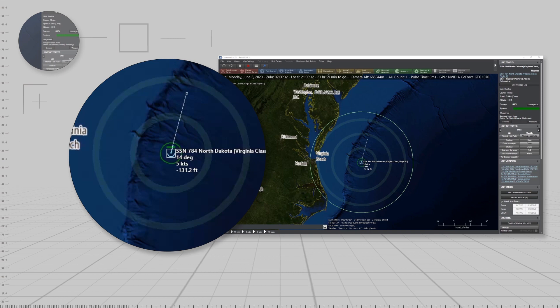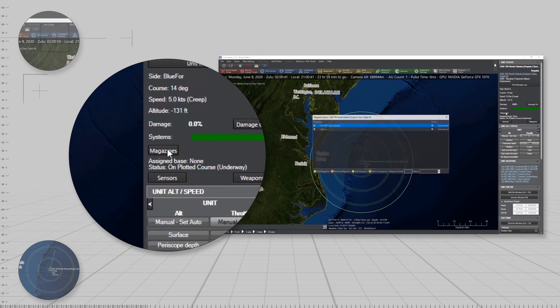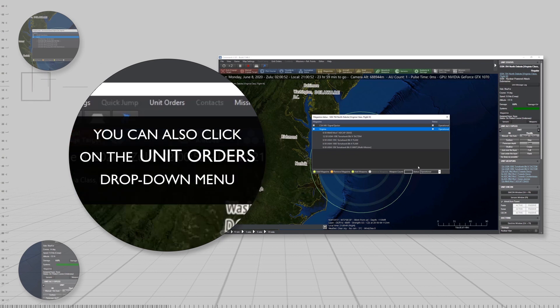First, let's see what weapons the submarine has in its magazines. To do this, click the Magazines button on the side Units panel, or by selecting Magazines from the Unit Orders drop-down menu.